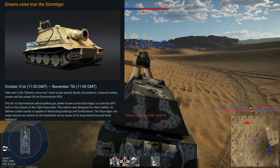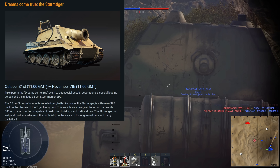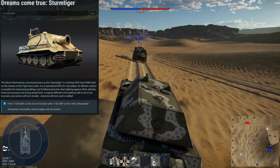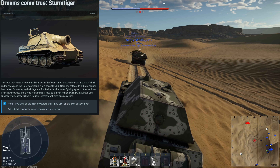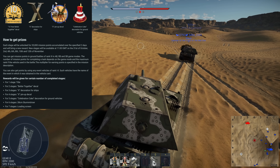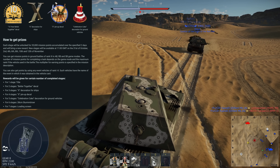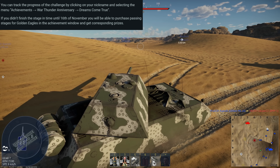Starting with the Storm Tiga: from October 31st at 11 GMT to November 14th at 11 GMT, you can unlock the Storm Tiga or one of several event prizes. You need to score 35,000 points every two days to unlock a different reward. This is part of a 'Dreams Come True' sub-event. Stage 1: a title. Stage 2: a 'Better Together' decal. Stage 3: a decoration for ships. Stage 4: a 10th pin-up decal. Stage 5: a celebration cake decoration for ground vehicles. Stage 6: the Storm Tiga. Stage 7: a loading screen featuring the Storm Tiga.